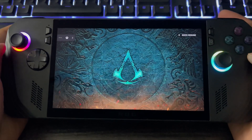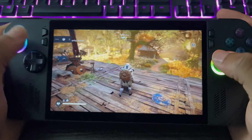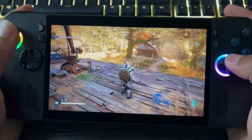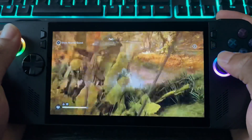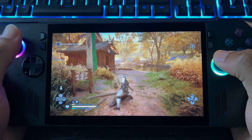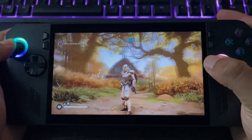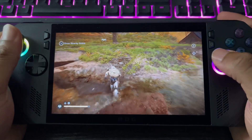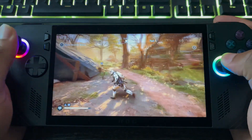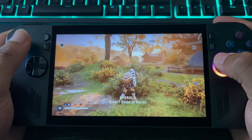We're going to start with Valhalla, y'all. This game got so much stuff, bro — I still ain't beat it. Y'all see how many games I got. This right here is how you bring up the Xbox menu. Just like that, here we are on Valhalla, y'all. Y'all see how good it works — it even works when I'm away from home.